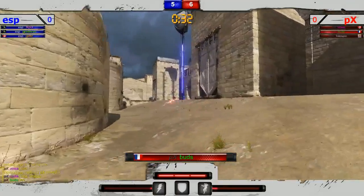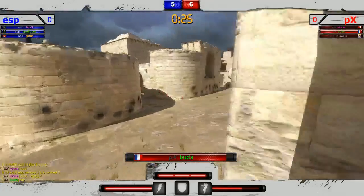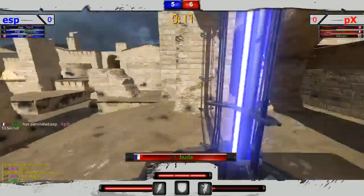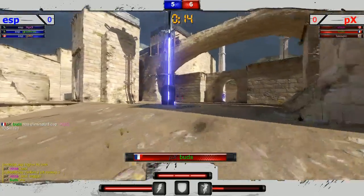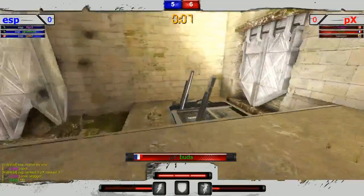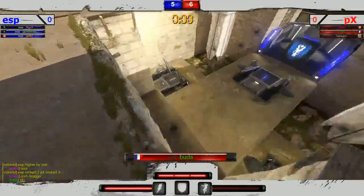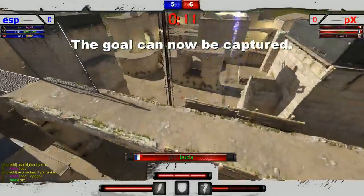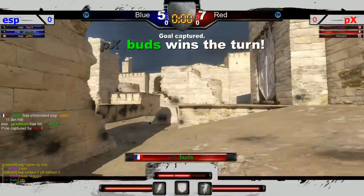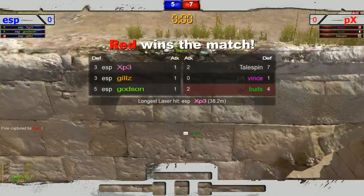Both teams are really playing well. Buds coming way on the far right defensive side trying to get an early pick. He's way into the defensive zone and completely baits XP3 from coming out, gets a great shot — predicted that he would drop down. Great play. Gills in the back, knows where both defenders are, attacking that back defender. Avoiding the rocket fire but getting swarmed. Not able to hit Gills in the back. Both defenders setting up down on the pole. Buds gets the offensive point to bring his team seven to five!